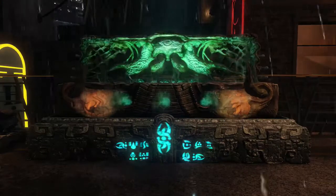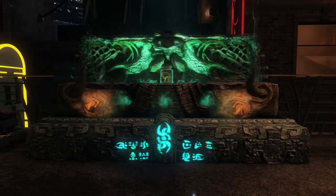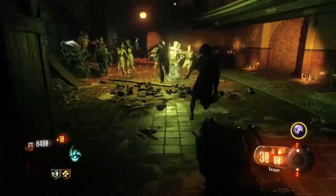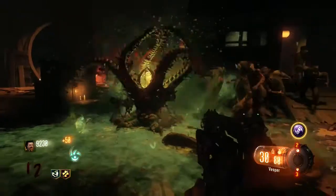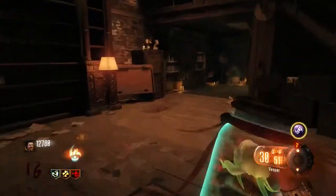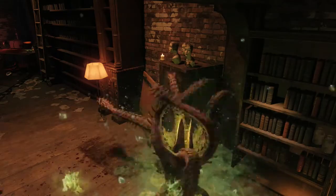The final Easter egg is the upgraded Little Arnie's. You will need to get Little Arnie's from the box and get 100 kills with the Arnie's before you can do the first step. You can use your scoreboard to easily figure out how many kills you have got so far. Once you have 100 kills, head over to Nero's ritual room and you will see three mannequin heads with a top hat on one of them. Throw a Little Arnie's and it will disappear.